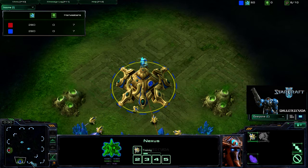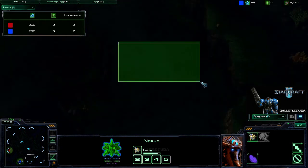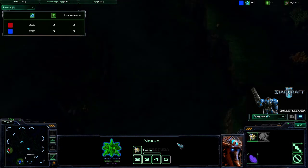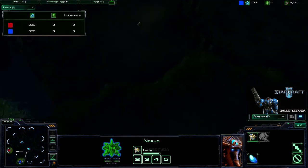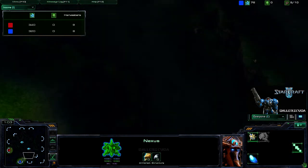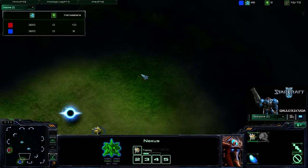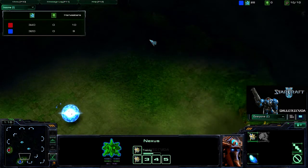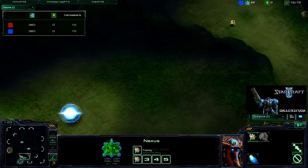The map is Lost Temple, which has kind of an interesting layout. That choke actually guards both your natural expansion as well as your main base. There's lots of room here for Colossi and Reapers, even Stalkers if you have an observer, to move up and avoid the ramp altogether. So blocking off is not always the best idea.